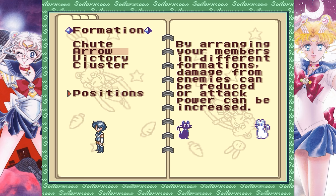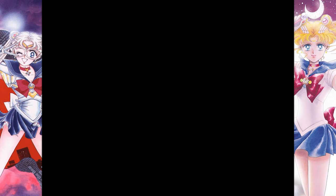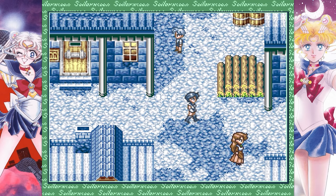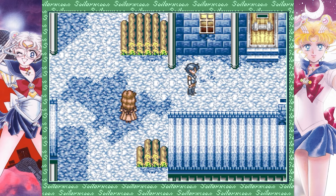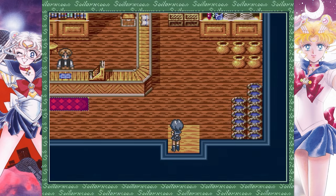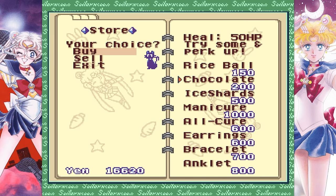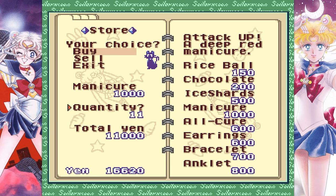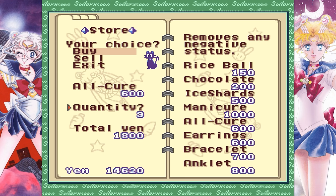The next thing you need to do is take full advantage of the fact that the Switzerland village shops apparently accept yen as currency, and just buy up a whole bunch of items. The first thing you need is a manicure. If you happen to have a face cream from Tokyo, that's helpful too. Note: in the natural game you can't buy a manicure here — the Schwartz medicine that cures numb would be here instead. But you want that manicure. Buy two if you can afford it, because there are two phases to this boss fight.